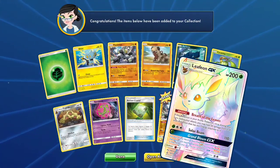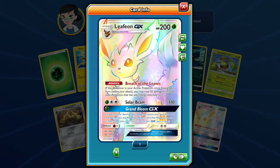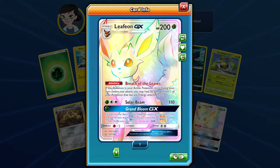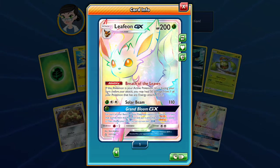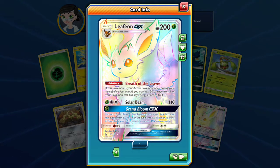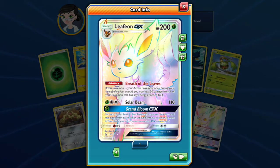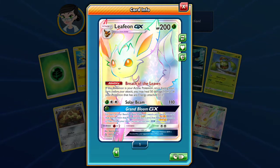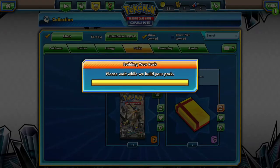Oh, here we go — Rainbow Rare Leafeon GX! Let's take a look at this card. Ability: Breath of the Leaves — if this Pokemon is your active, once during your turn before you're attacked, you may heal 50 damage from one of your Pokemon that has any energies attached to it. Solar Beam for a Grass and 2 Colorless does 110, so you can get 140 with a Choice Band, or 160 with Professor Kukui. Grand Bloom GX — for each of your Benched Basic Pokemon, search your deck for a card that evolves that Pokemon and put it onto that Pokemon to evolve it, then shuffle your deck. Very good, and we got it in Rainbow Rare — that's also very good.